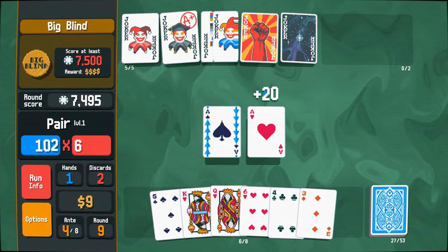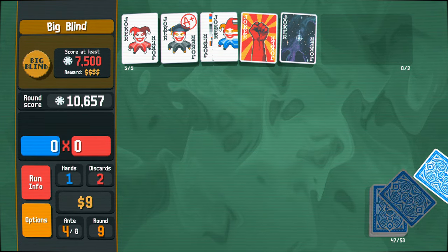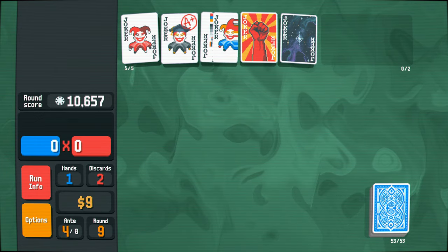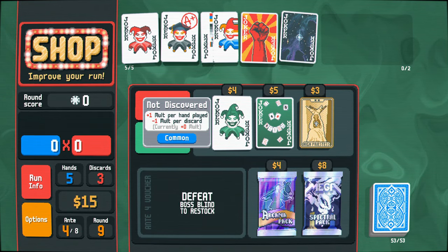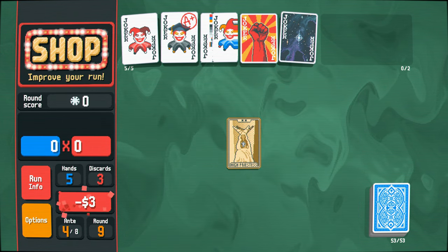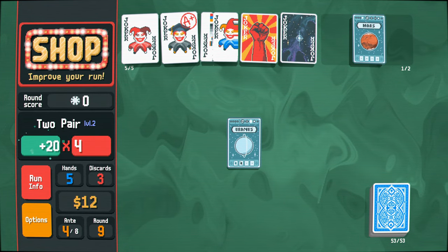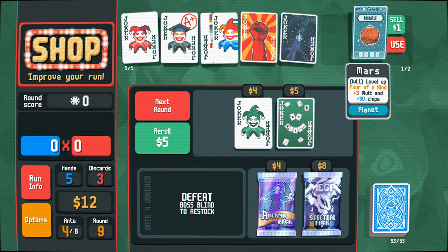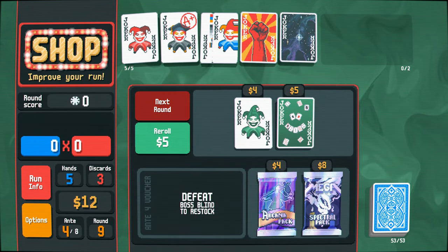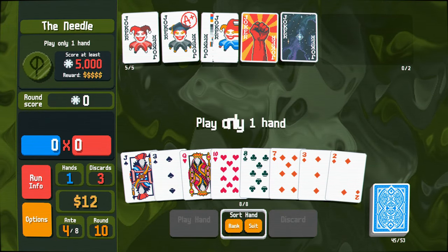There you go. Yeah, this next one — I don't know how we're going to beat this. I don't think I can skip it either. All cards are considered faces — kind of interesting. Two random planet cards — yes please. My two pair goes up to level three. And what's Mars? Four of a kind. We don't really get many four of a kinds, but if we do, it'd be useful. Yeah, there's no way to skip this — play only one hand. That's just almost impossible. We've basically just got to use our discards to get 5,000 in one go, which is going to be pretty rough.